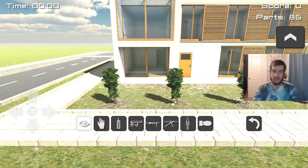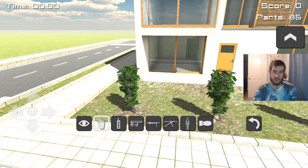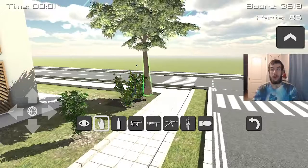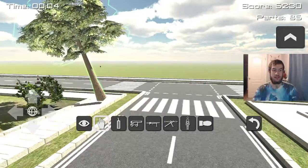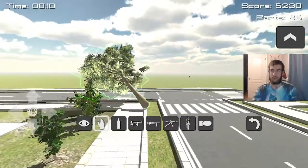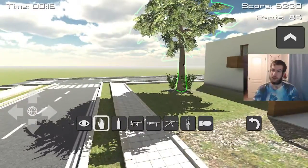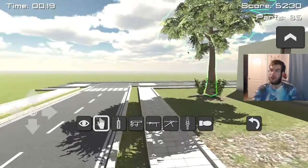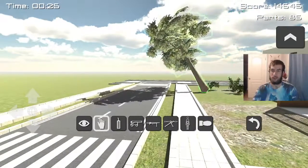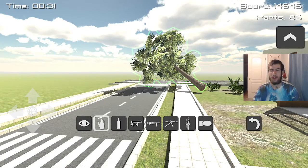And let me guess — are these trees part of the house? Let me see. Oh, I can't click on them. What about this one? Yep, I just grabbed that tree. I don't think that was part of the house. There's a tree over here, let's see if this one — yeah, that's just giving me more points. More points because it's not really a part.